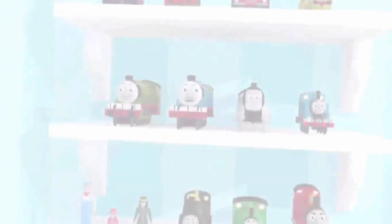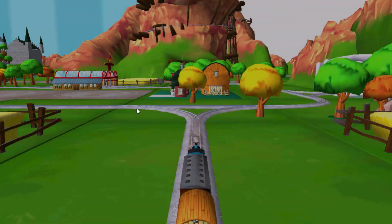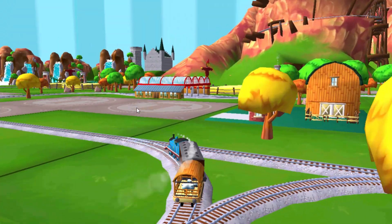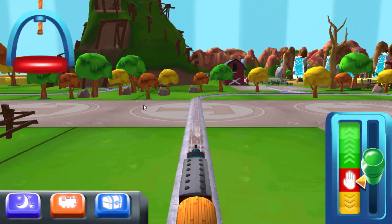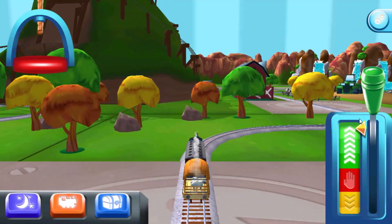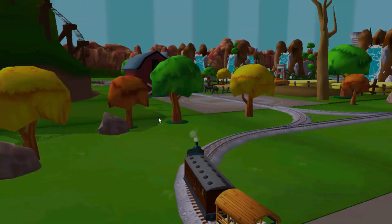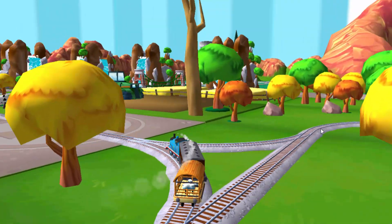What? Your very own magical train set. Choose a direction. Left leads to... Forward leads to... Next stop, Crazy Coaster Mountain.